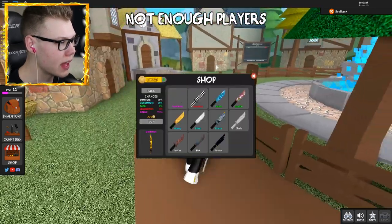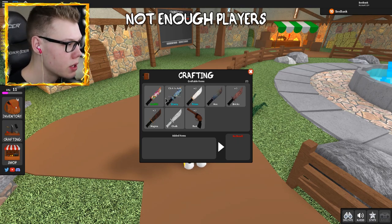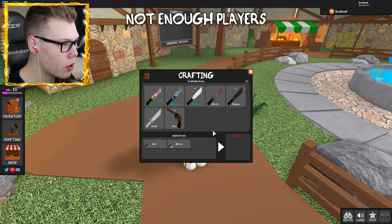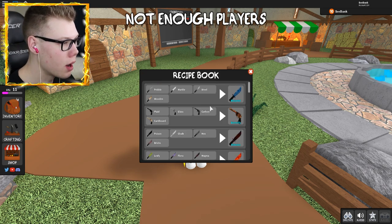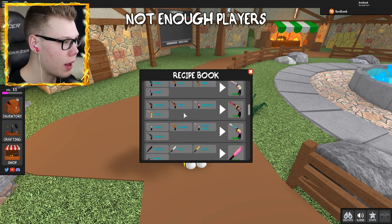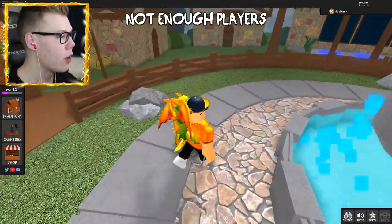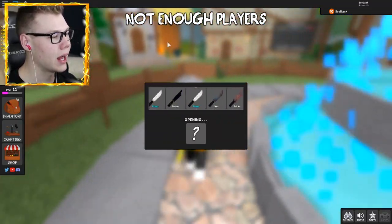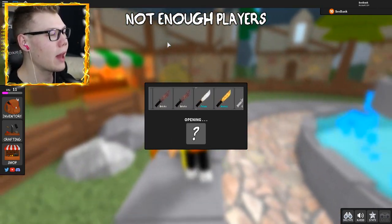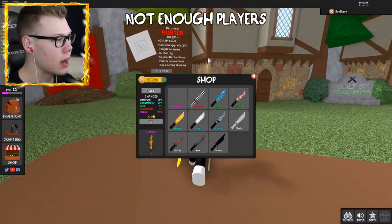Also, they have a crafting thing — I haven't really taken a look at that yet. Maybe we can craft a godly. Hmm, craftable items — so would we do these bricks... no result. Okay, maybe there's some recipes. Oh, there are specific recipes. I don't really want to do that stuff — it's a little complicated. Maybe in the future I'll do that, but for now I just want to unbox. I'm sure there's a way to get a godly by crafting if I have enough legendaries, but crafting commons into uncommons into rares would be way too complicated.